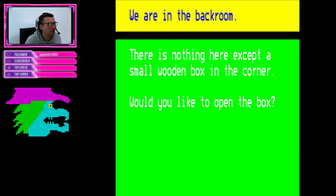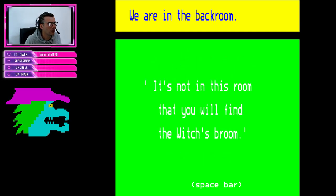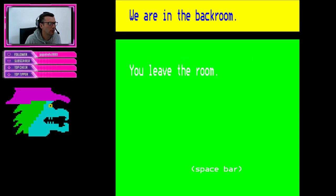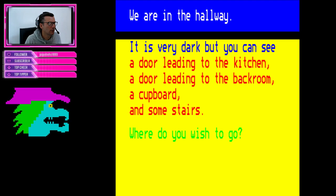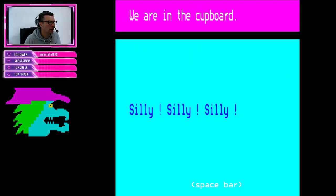We are in the back room. There is nothing here except a small wooden box in the corner. Let's open the box. There is a note inside and it says: 'It is not in this room that you will find the witch's broom.' So that is a pointless room. Let's check the cupboard. Oh it is very cold in it - you see a red broomstick. Are you going to take it? Do we want a red broomstick? Yeah.